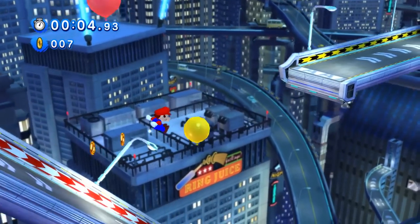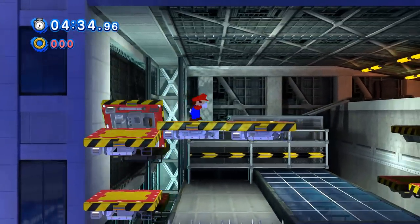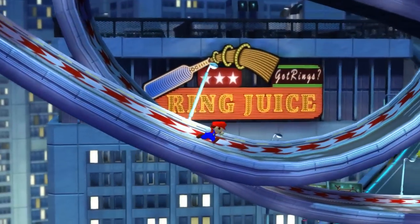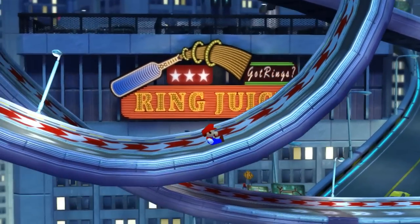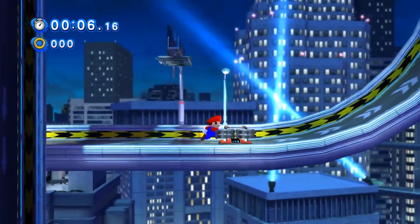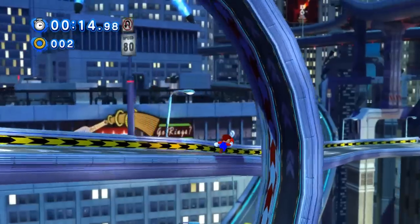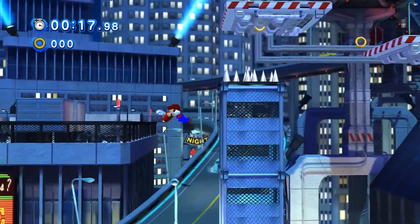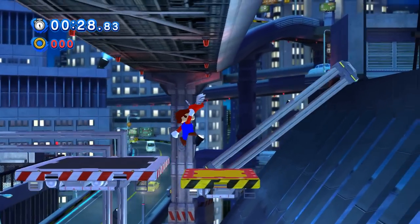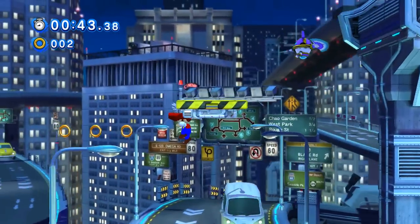The first Dreamcast-era stage is Speed Highway. Going forward, the design of the classic stages progressively becomes more platform-heavy and blocky, which honestly makes them a far better fit for Mario. However, Speed Highway poses challenges thanks to loops without dash pads and giant ramps Mario can't run along. From the start you need to take the top pathway, otherwise Mario has no way of getting through the loop without a dash pad. The spring pushes Mario right into spikes — so collect some rings first. Throughout the stage there are floating platforms and yellow-red variants that collapse if you linger, but Mario has enough jump height to move on before that happens.